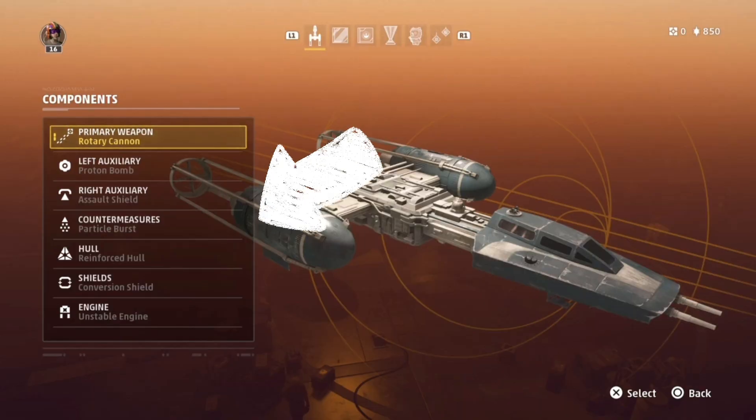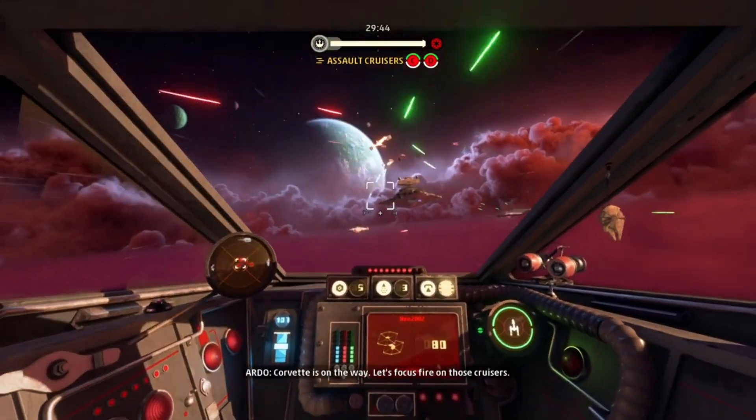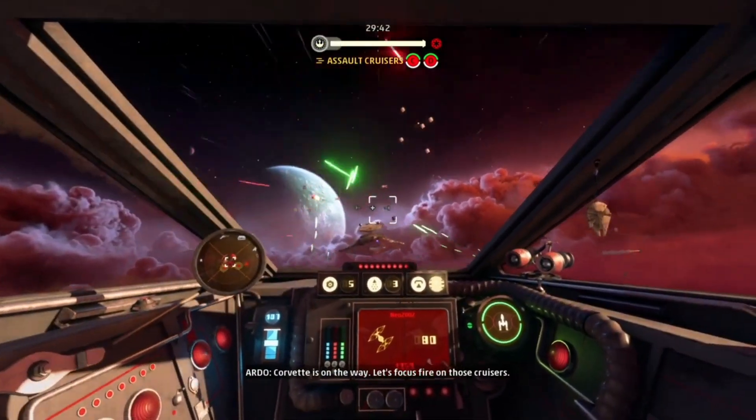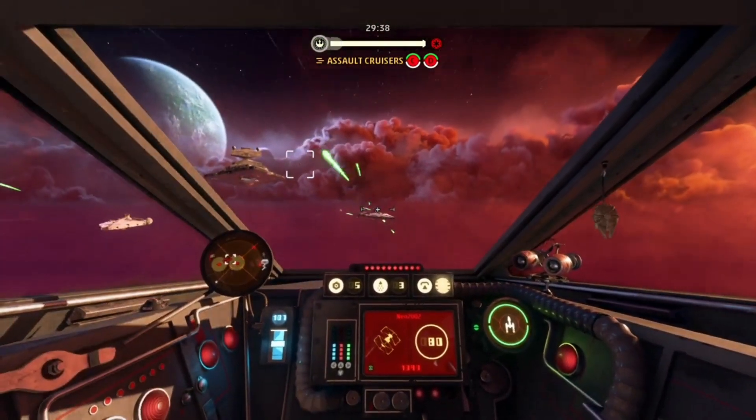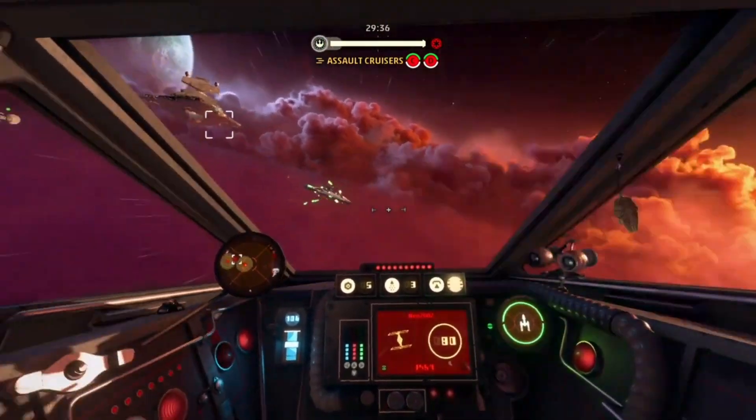For the countermeasures I've gone for the particle burst, because I like to stay stationary whilst taking out the capital ship. You just get there, park up, aim in front of you and obliterate it, then fly over the top and drop the proton bombs. You don't want anybody locking onto you with any kind of missile, so you just pop that cloud and sit in the particle cloud.